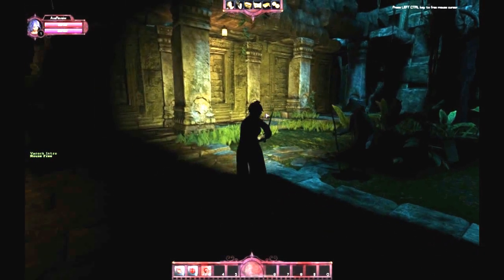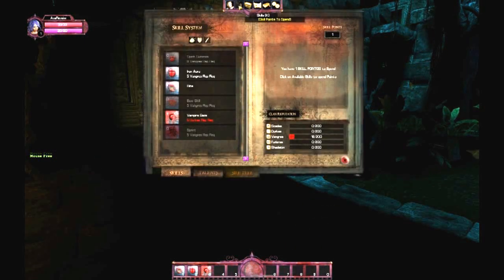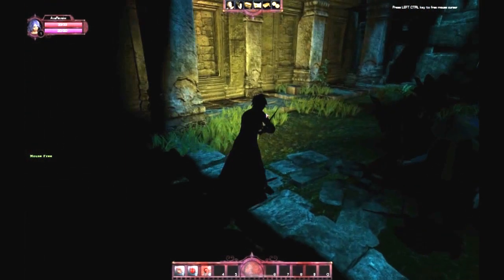If you hit Control you can control — no pun intended — the cursor here. And it looks like we have a skill point to use, so let's upgrade Iron Aura. There we go — Level 2 Iron Aura. That just pretty much buffs up your defense.